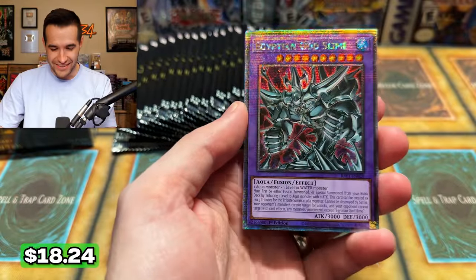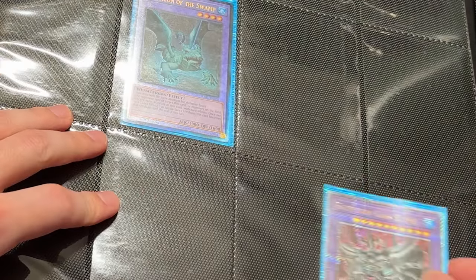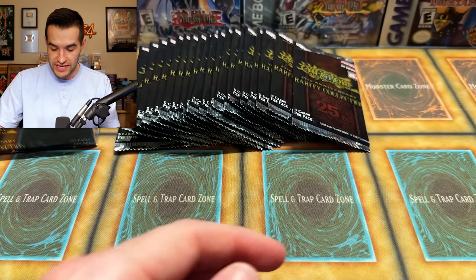Egyptian God Slime — let's go! I get to keep all these cards, which is exciting. That is a pretty awesome 25th Anniversary Egyptian God Slime. Ancient Fairy Dragon and a lot of Extravagance — we're getting a lot of great pulls right now. And then Dingirsu.